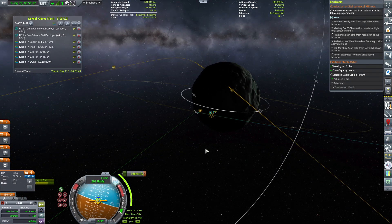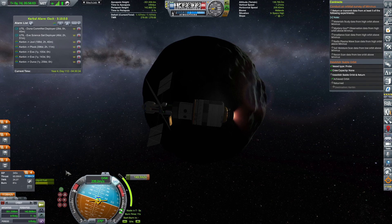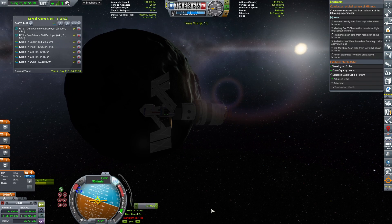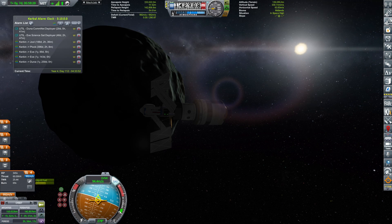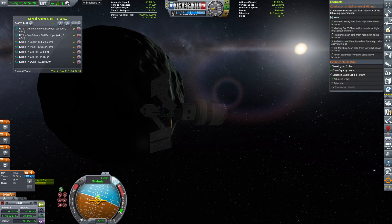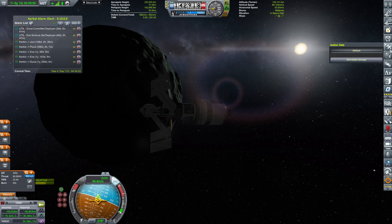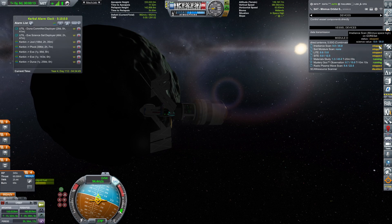We have the burn coming in 40 seconds. We have to obviously return the ship from orbit — I was wondering why that contract hasn't completed. Because we have to return it from orbit. Well, we will return it from orbit once we are actually done with all the experiments. Getting ready — 3, 2, 1, and burn. We can actually start the science experiments. Material study — hit it. Mystery goo — hit it. This too will be done quickly. However, some others like irradiance scan and RPWS take actually a while with Kerbalism.